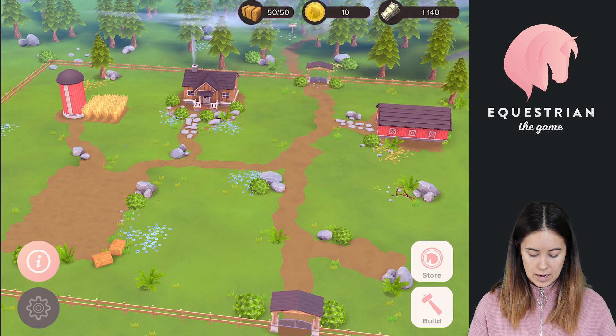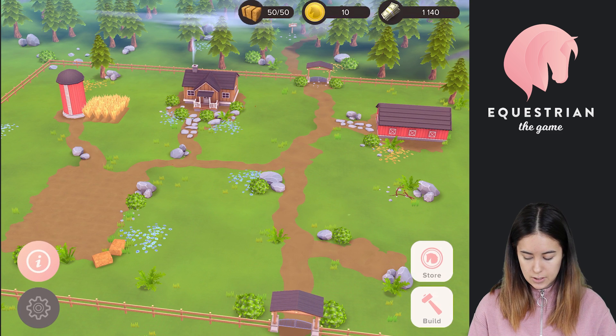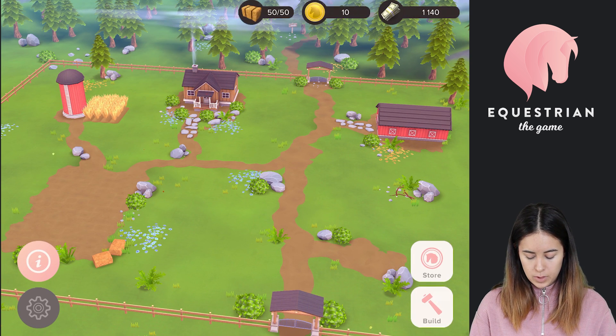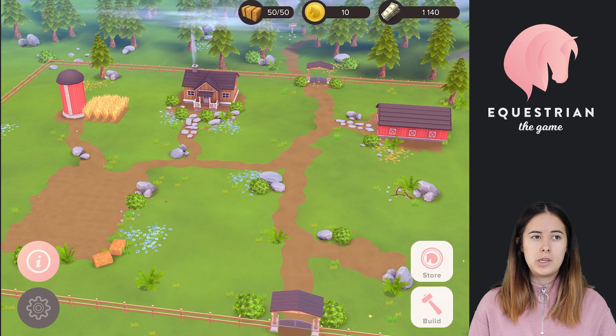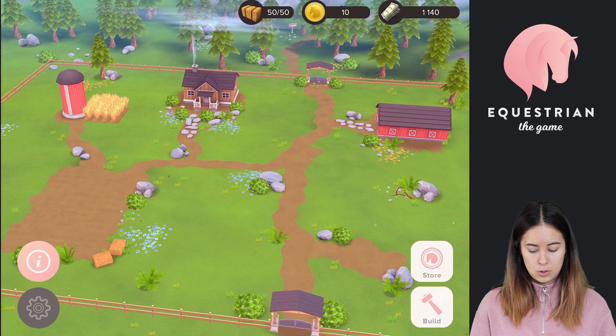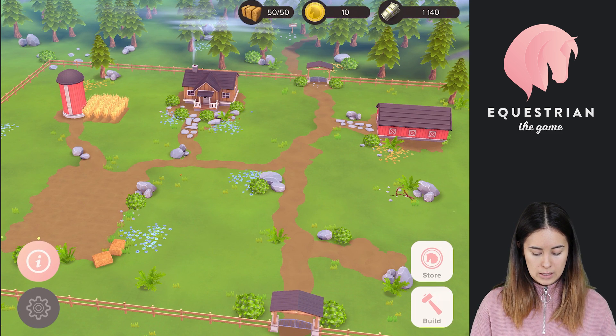From here you can do all sorts of actions including building and upgrading buildings that you can see here. One important feature of this hub is to build and upgrade buildings, and this will actually shape the experience somewhat because you can choose which buildings to upgrade and build. For example, if you're into training and you want to own many horses, you might want to build riding halls and expand those so you can get many horses training at the same time. So there will be some choices like that you will have to make.